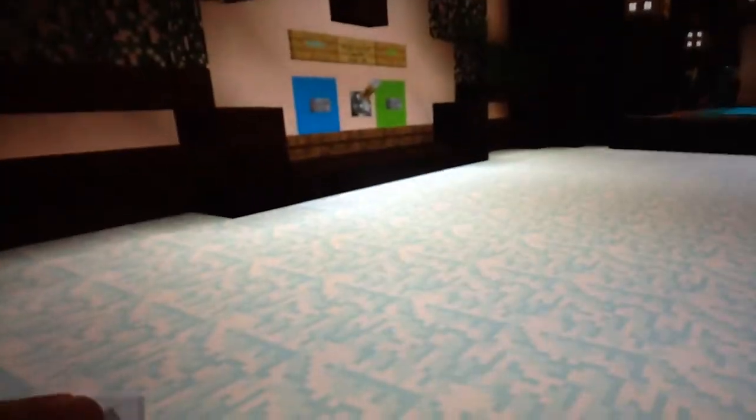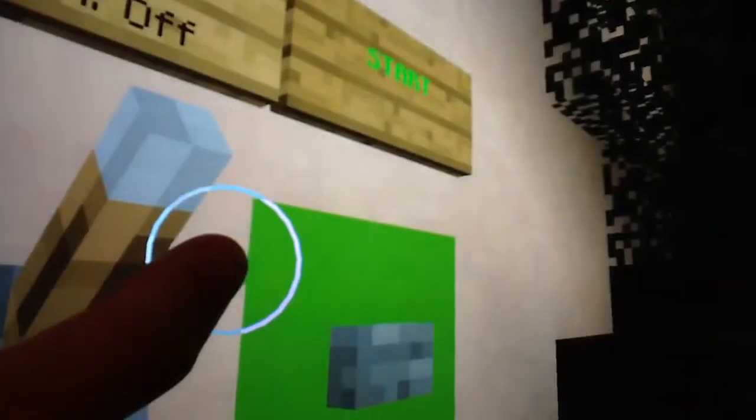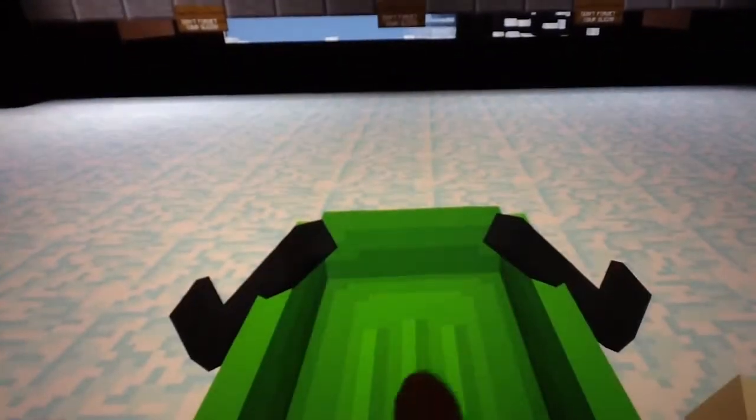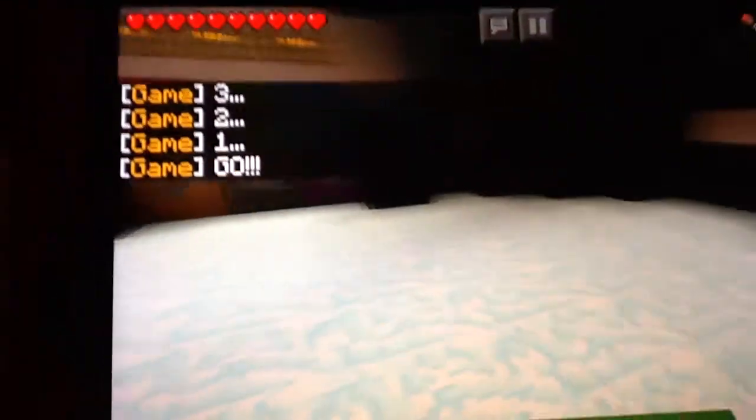It looks a bit like concrete, you know the new Minecraft block. Now let's press start. Three, two, one, start. Turn around, place it, board. I'll need two hands for this so it's not going to be very good. Let's try and do something about it. I hope you can see this well because I can't see the camera anymore.